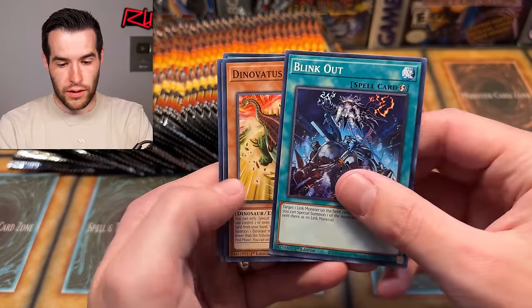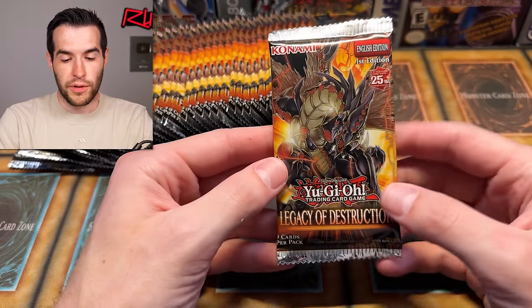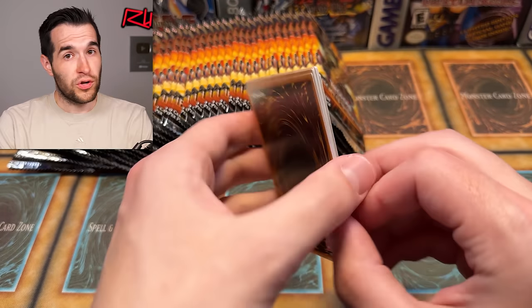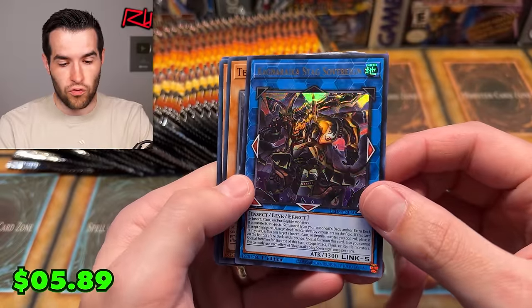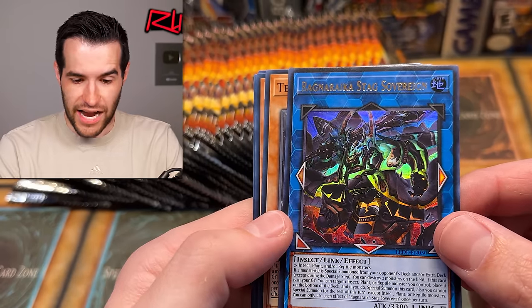We have Fishborg Harpooner. Blink Out, Dino Vatus, Docust, and Momentland. We're also going to be opening the set on Whatnot tomorrow at 5 PM Central — it's going to be super fun, we'll be giving away boxes and selling packs. Also probably going to be doing a YouTube live stream opening this Saturday. There's a Ragnarika Stag Sovereign — okay, it looks pretty intense. A Link 5 insect! Wow, that is insane — two or more insect, plant, and/or reptile monsters. Five different monsters, pretty crazy.